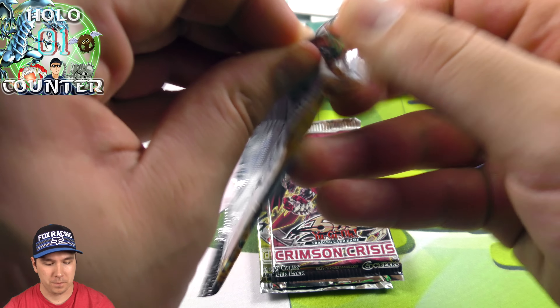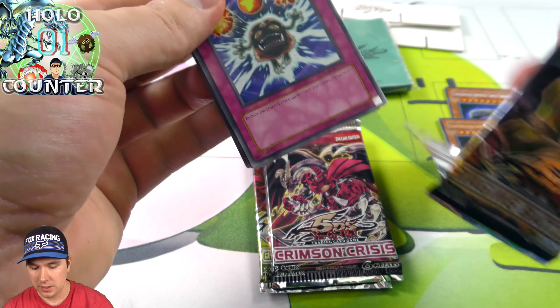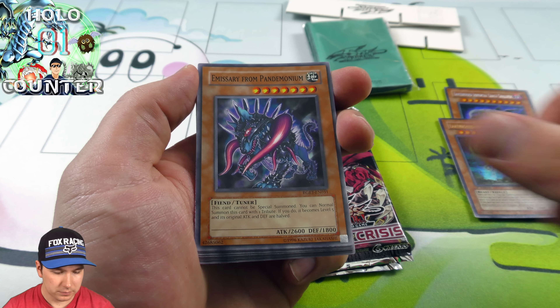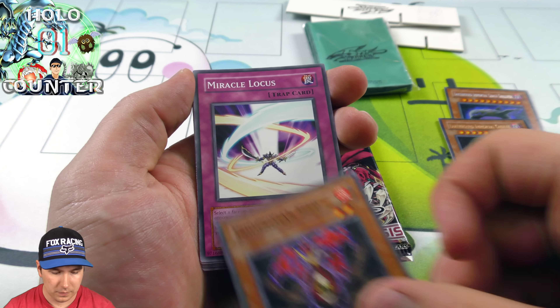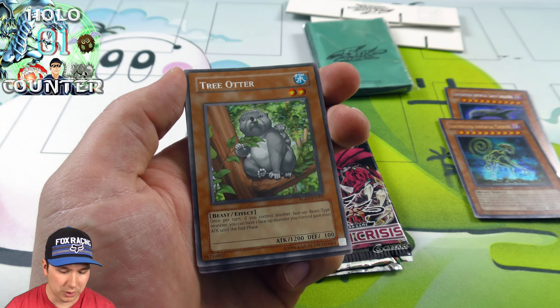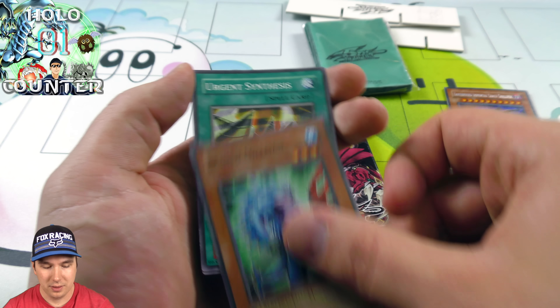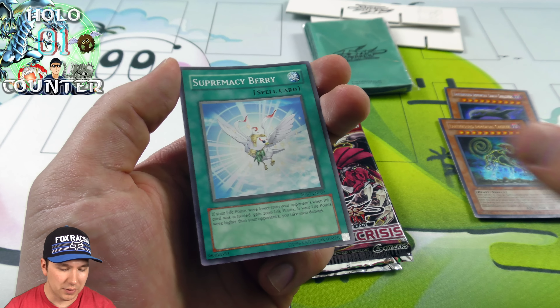So we have our Raging Battle Booster Pack here. Power Tool Dragon's in here. I'm pretty lucky that we pulled an Ultra Rare — we got Tree Otter. The pack was just like mutilated, all over the place.